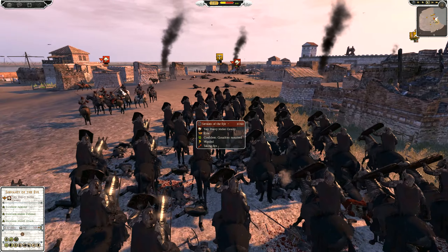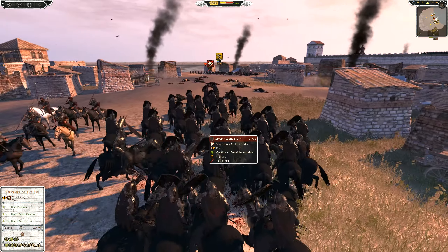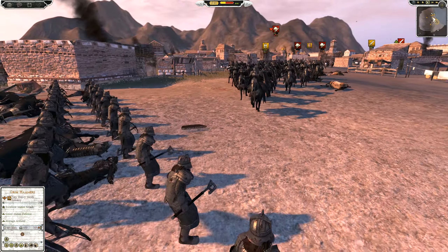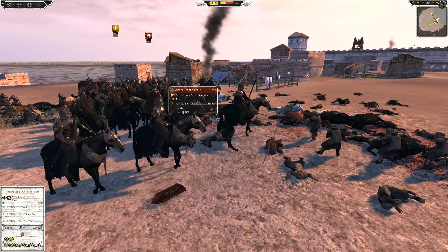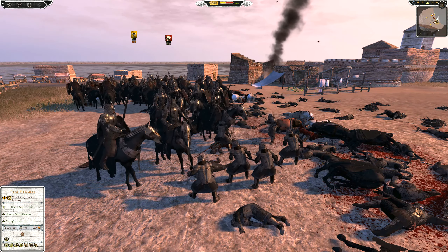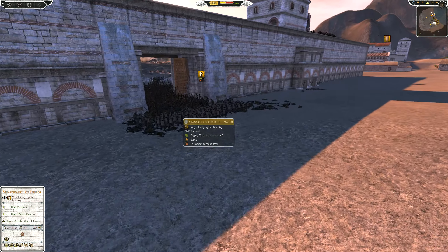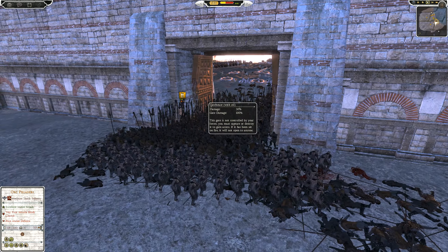Crossbows trotting — probably shouldn't trot. Got to get a volley off. Down to 42 here. It looks like the Spearguards are still holding despite Mordor's attempt to push through.